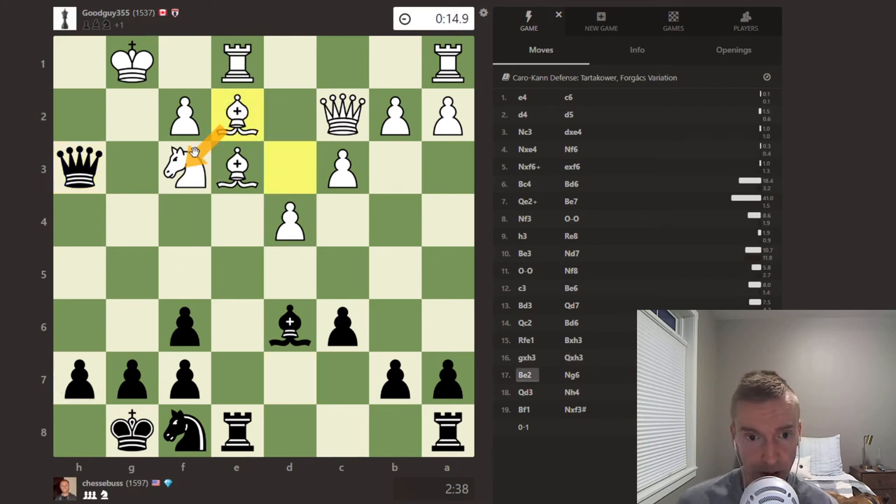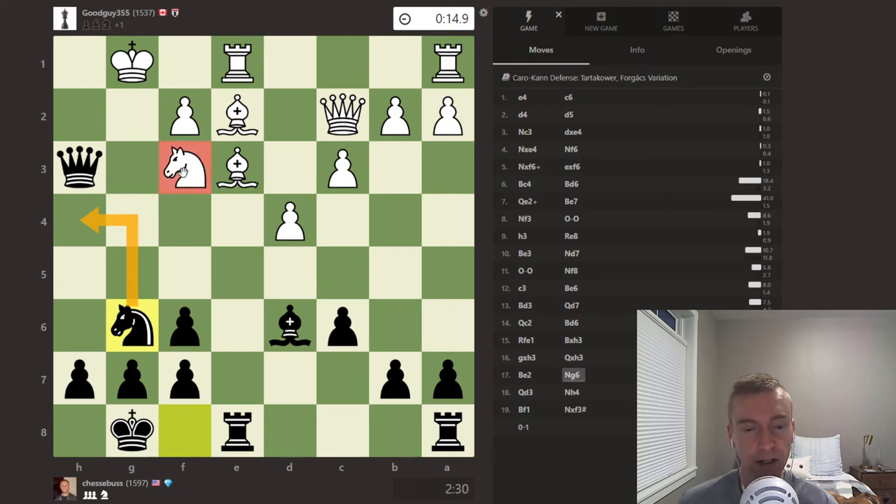White plays bishop e2, defending the knight. Jesse goes knight to g6 — a very strong idea. The knight is coming to h4, attacking the f3 knight. White cannot afford to have that knight traded off, because then there's this combo: bishop h2 check, king moves, bishop g3 check, king moves, queen h2 check, king moves, queen h1 mate. So there are mating ideas after knight h4.